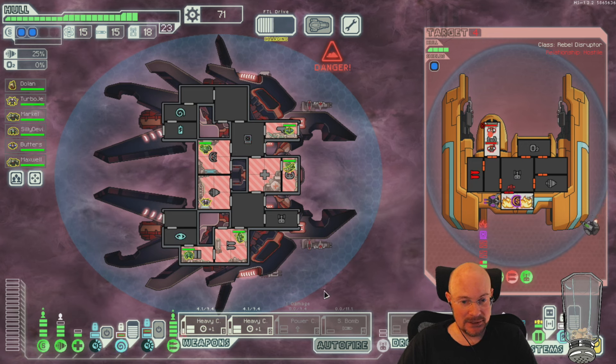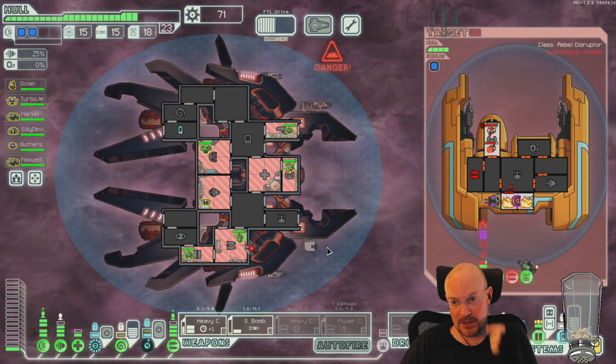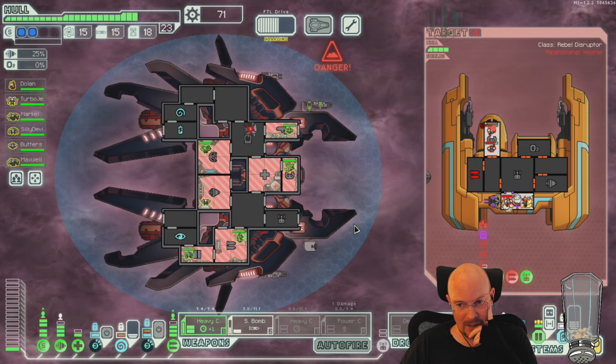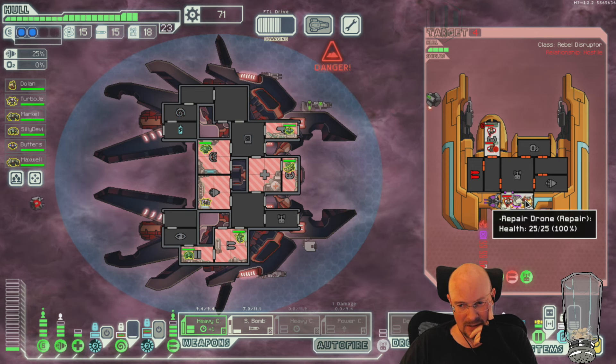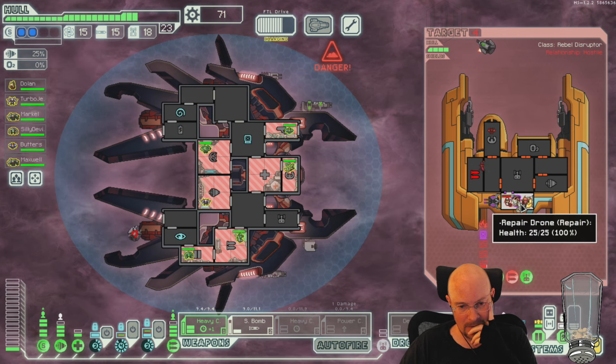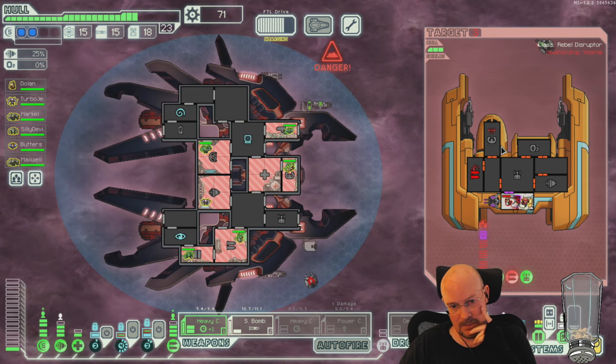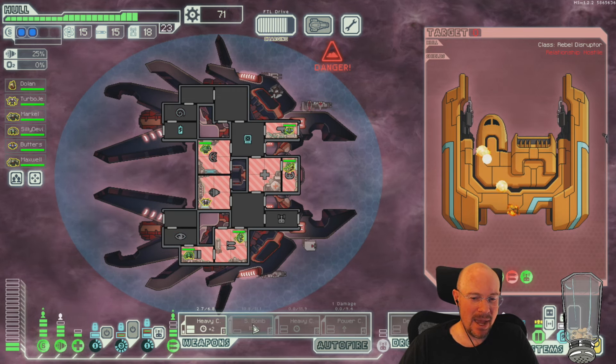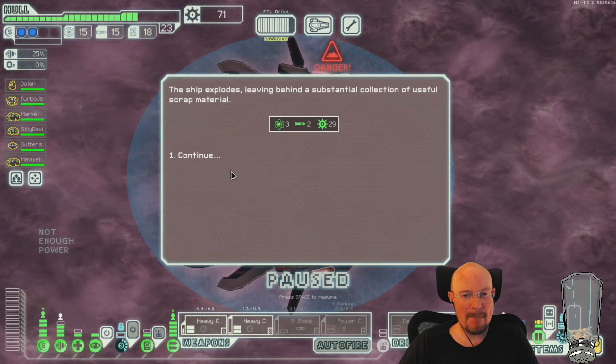Hack shields and mind control the pilot — holy shnikes, what a build! Nice, pop pop pop — now we'll turn on small bomb if we want a crew kill. I'm guessing we got a decent number of fires. He's got a repair drone. I have 15 missiles. Meh — that's what I say about that crew kill.